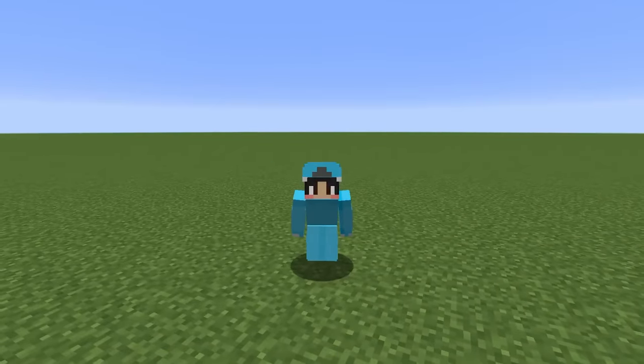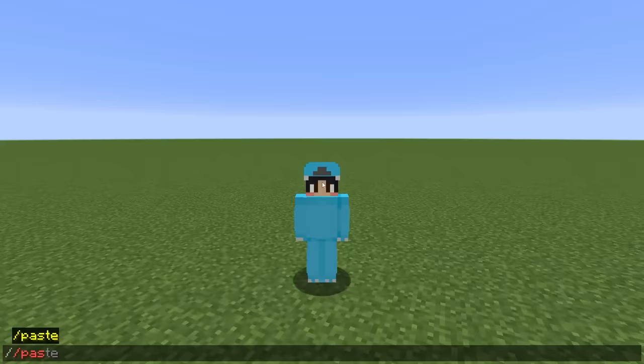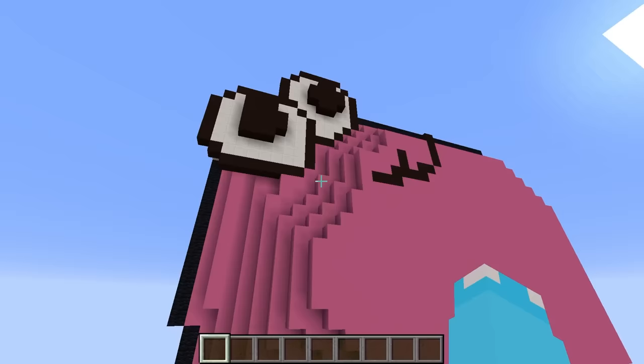In today's video, we're doing an alphabet lore build challenge, but I'm going to secretly use hacks to troll my friend. Using the command slash slash paste, we spawn in this huge P from the alphabet lore. This looks so cool.